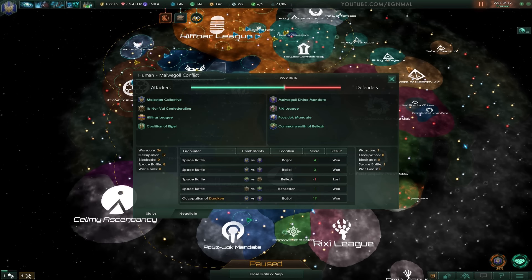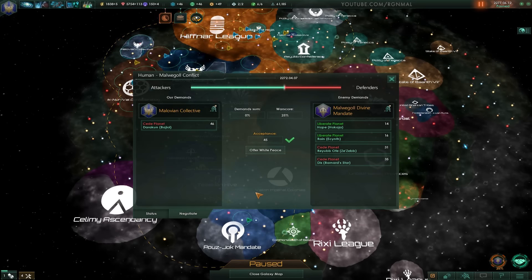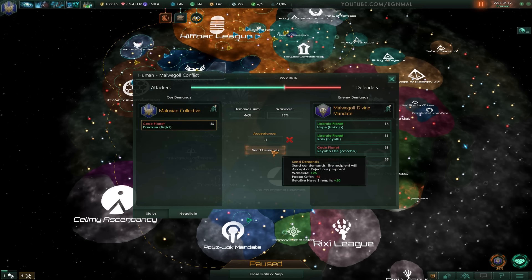Go to... right here. Click, and then go to Negotiate, and then we want the planet. So we click there, and you can see that it's minus one — they won't accept. And what's not showing here, for whatever reason...